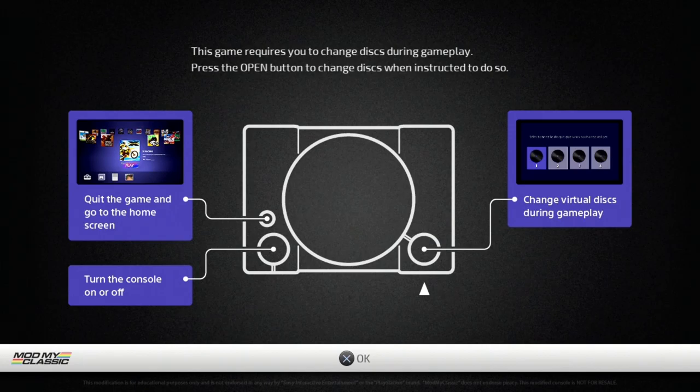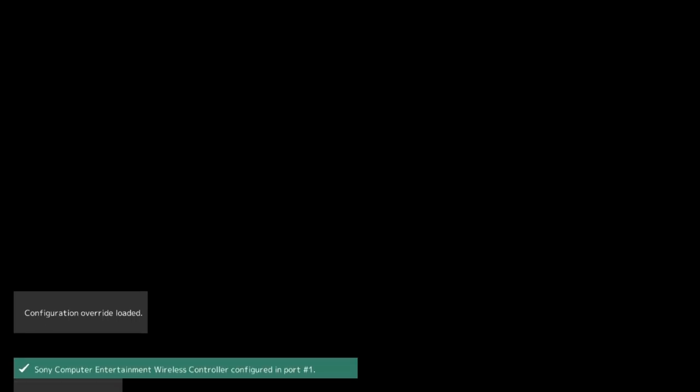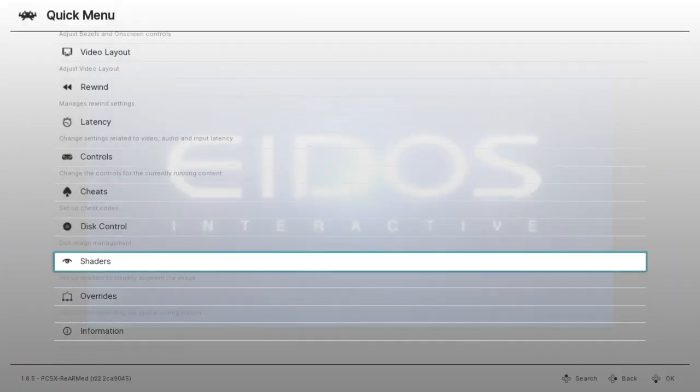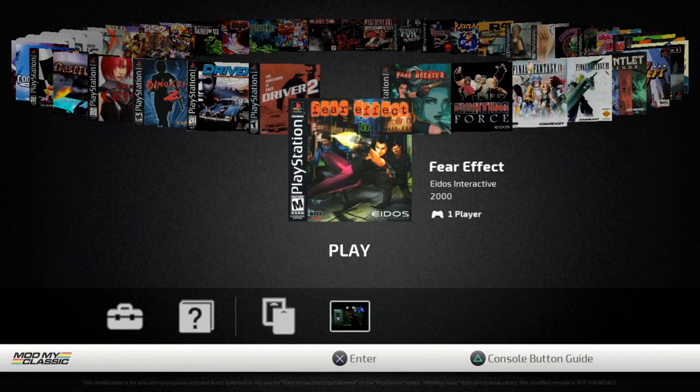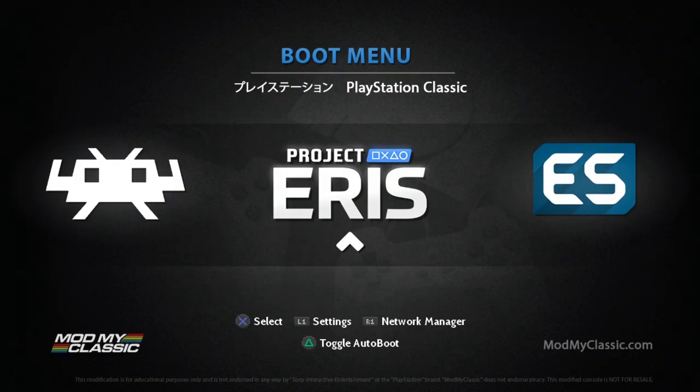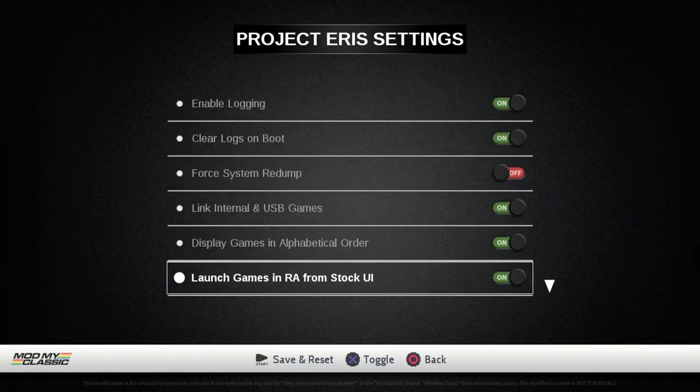For using RetroArch, there are a couple of ways to load up your games through RetroArch. One of them is if you set everything to launch as default through the RetroArch core — if I press Start and Select it brings up RetroArch. To make this change, go over to your boot menu, tap L1, and you can enable 'launch games in RetroArch from stock UI.' Note that save states are not cross-compatible between the stock emulator and RetroArch.